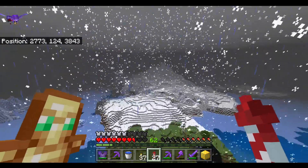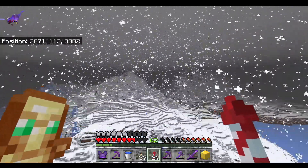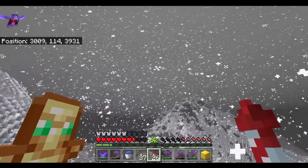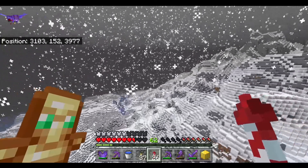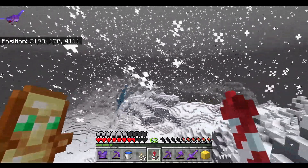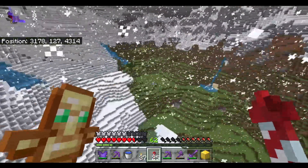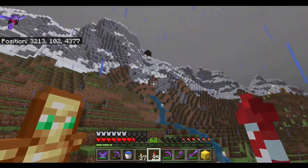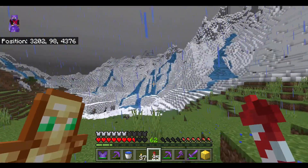I think we found snowy peaks — let's go and see. Yep, I think we found one of the new biomes. Wow, this is awesome! I don't think it's going to have a green valley, but we found snowy mountains. There's a pillager outpost up there too, and the waterfalls. This is cool — this is a spot to remember.